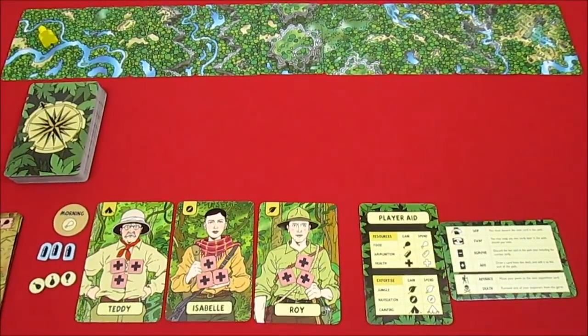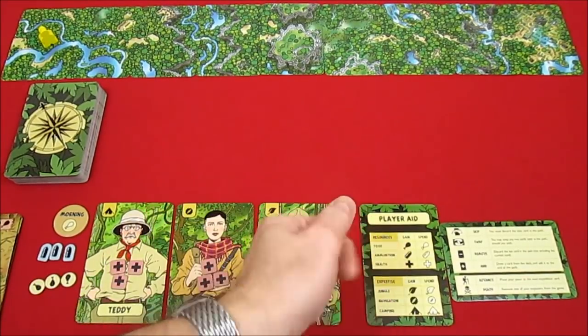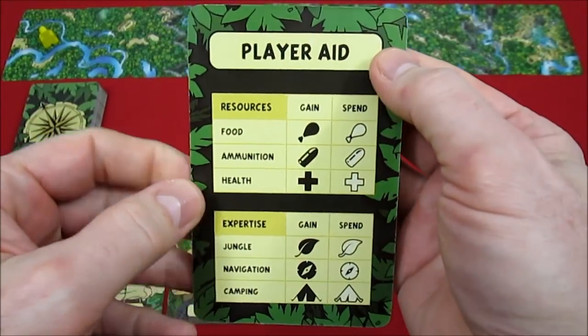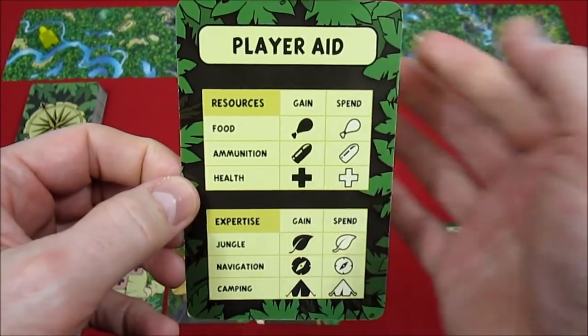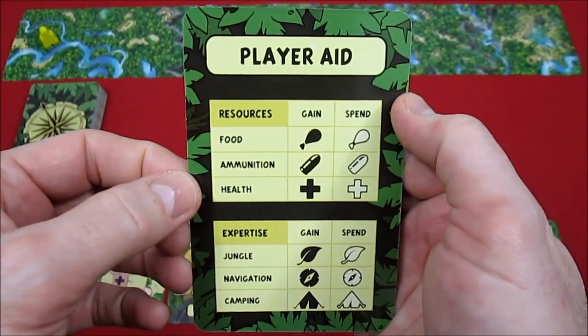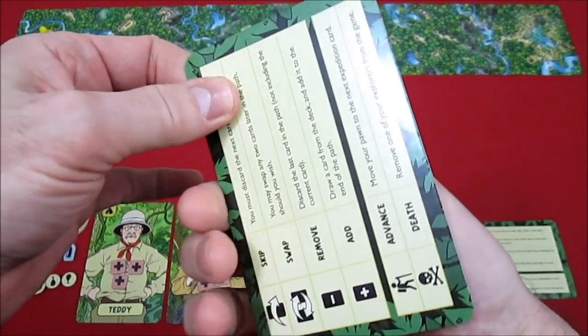For solitaire, here's basically what we do for the morning phase. There have been a bunch of playthroughs — Rodney Smith from Watch It Played has done a how-to-play, so if you're really interested in how to play I'd suggest watching that. It explains everything really well. This is a double-sided player aid.